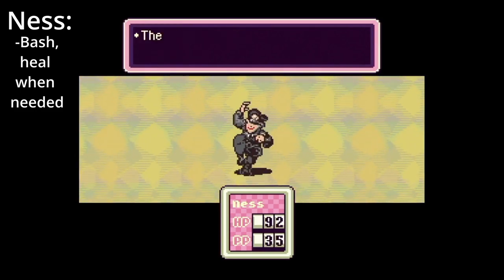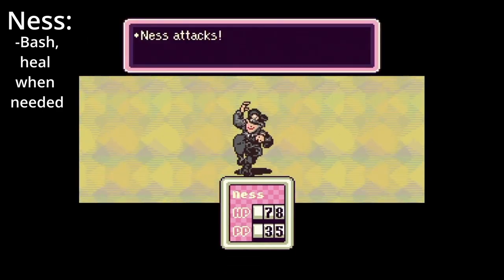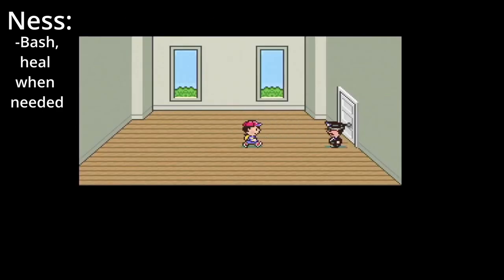The Cops. Try to use as little PSI as possible, meaning only use hamburgers to heal. Keep your HP above 35 when possible and simply continue bashing whenever you can. Keep in mind that the fifth cop runs away, so you only have to fight four of these guys.